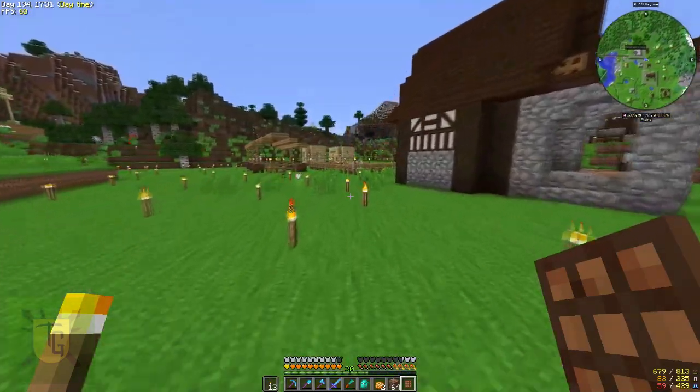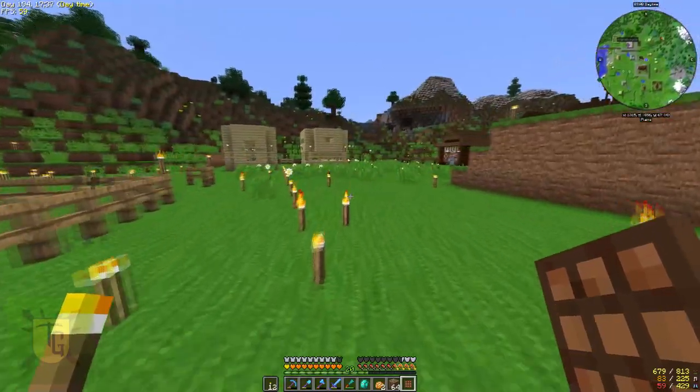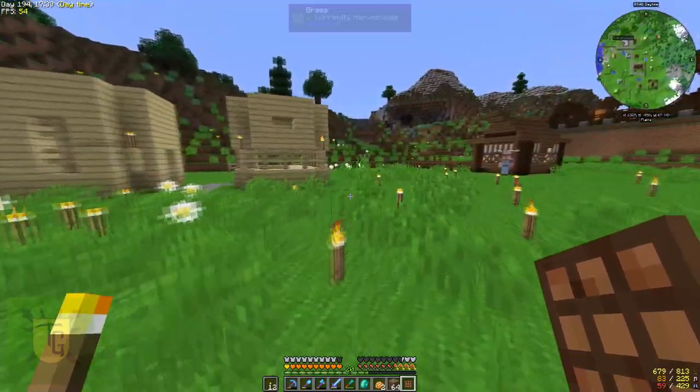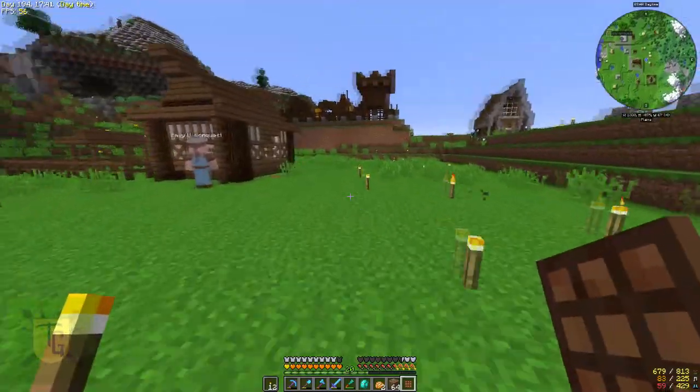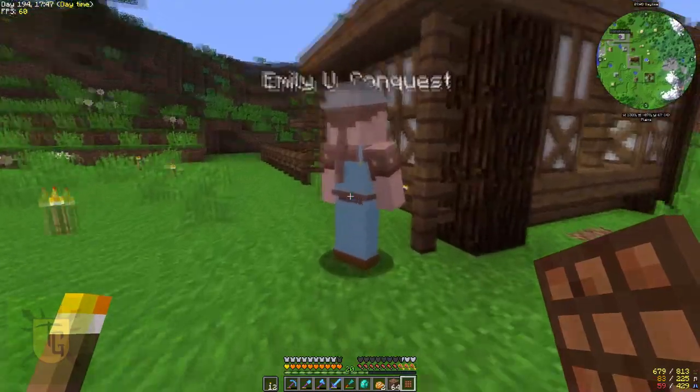I need to find a job for Emily to do. What can she build? Should I already start upgrading these places? Or maybe I need to design a farm? Yeah, farm. I was going to choose the location over there between the house and the builder, but I might want to build it up a bit.